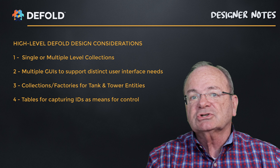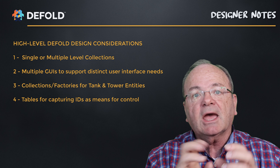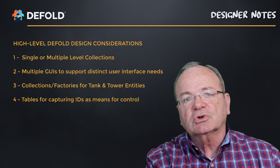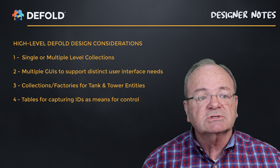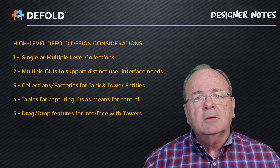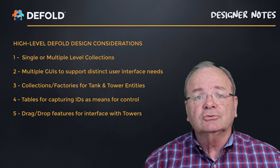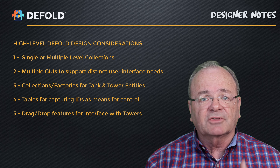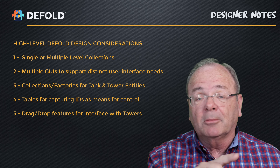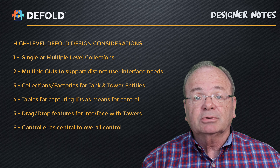Each character — tanks and towers — is going to be a collection in its own right. Within that collection we'll have sprites, collision objects, scripts, and so on. That entire collection basically equates to one game object. Because there are so many differences, I'm going to have three different collections for tanks: type one, the lowest level tank; type two, a medium level tank; and type three. Same thing with towers — three different types of collections for all of those.